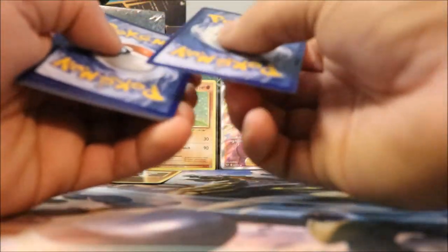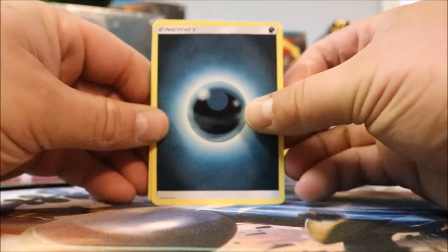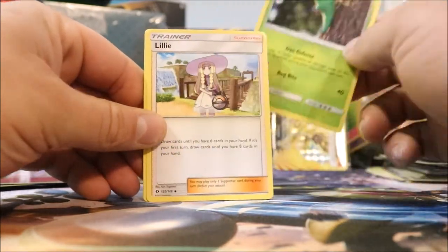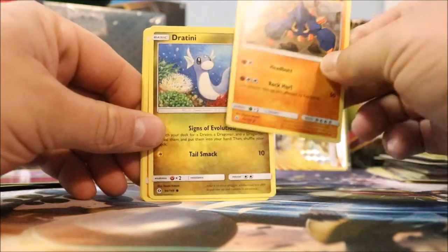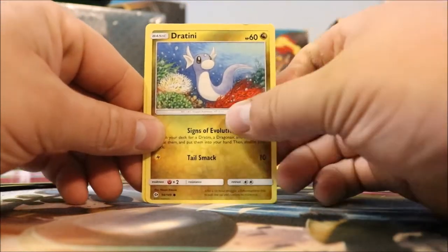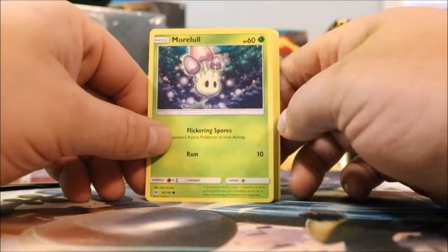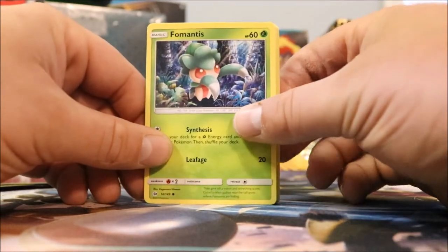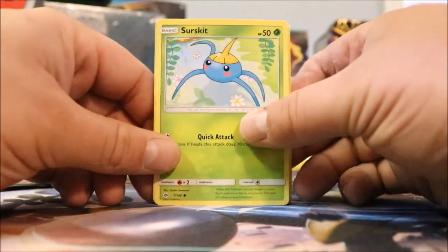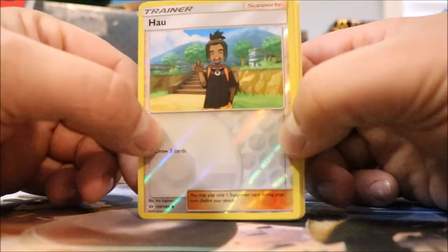One, two, three, four — here we go. Let's do this, last pack, Sun and Moon. Energy. Metapod. Lily. Boldore. Dratini. Sandygast. Morelull. Fomantis. Surskit. Howl — nice little reverse holo. I like that.